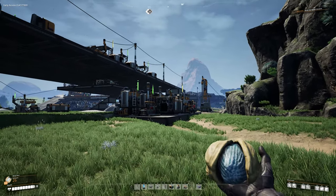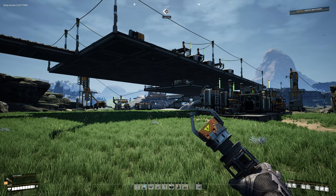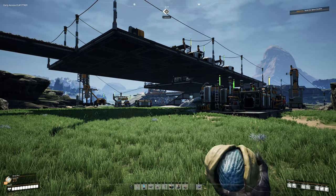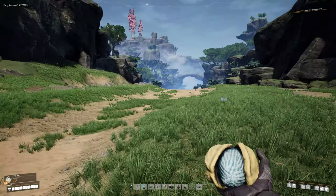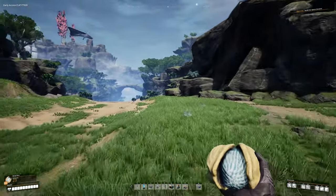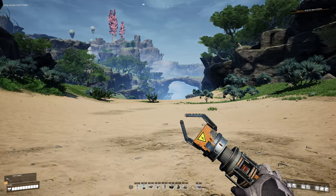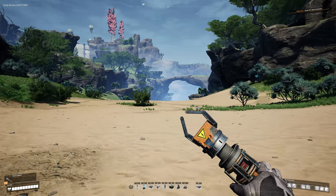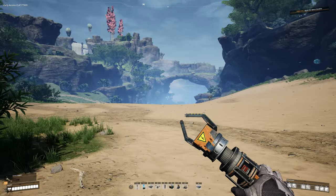While we wait for our quickwire to be made, we're going to take a little adventure. Make sure you have your xeno-zapper equipped and are at full health, because you never know what we'll find. Come over here to where the copper is being made and follow this dirt path — we're going to call it a road — down into this valley. I want to show you where to find the bacon plant.